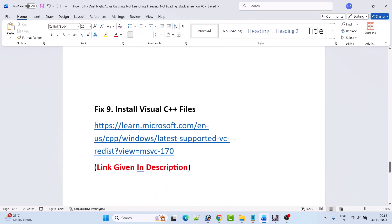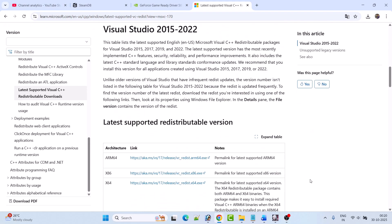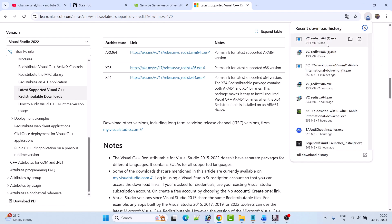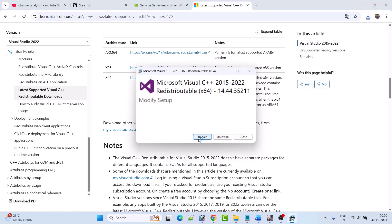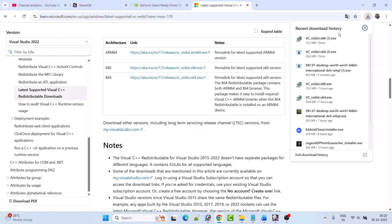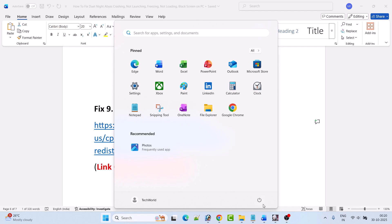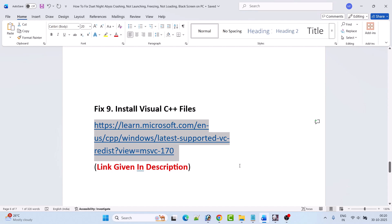Fix 9 is to install the Visual C++ files. Go to the Microsoft official website — link is in the video description — scroll down and download both the x86 and x64 versions. Install both: click the x64 version first; if you see a Repair option click Repair, otherwise click Install. Then click the x86 version and do the same. Restart your PC and then launch the game and check if the problem is solved.